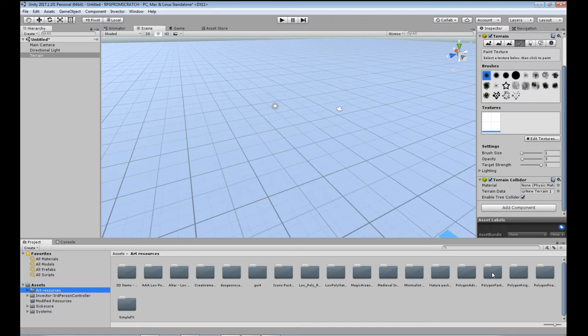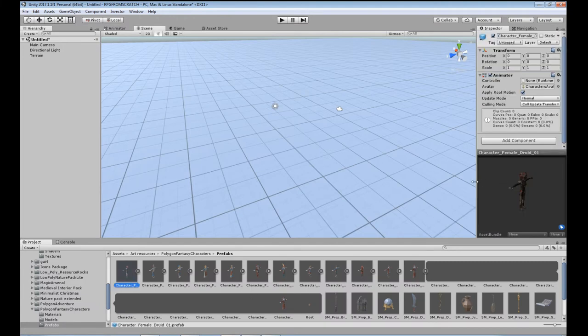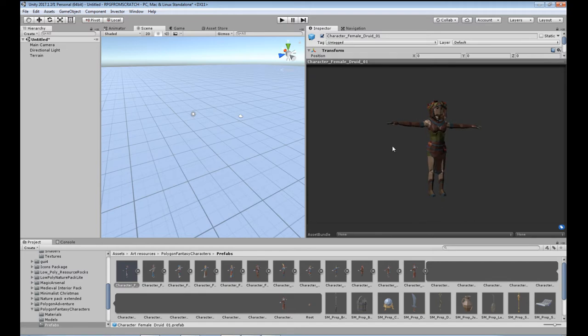I'm using the Polygon Fantasy characters, which look pretty awesome. When you click on the prefabs you've got all sorts of little characters — female gypsies, druids, peasants, a queen which is really nice, a witch with a great skirt design, and a bard. This guy is actually pretty cool — I was originally going to use him, but for a sorcerer character I need more of a sorcerer model. This one I might have as a sidekick at some stage. I'm a big fan of The Witcher so we've got Dandelion right here.